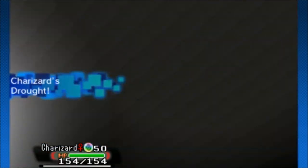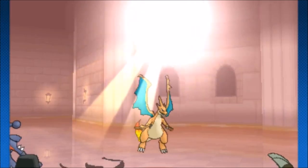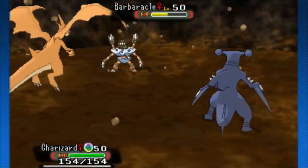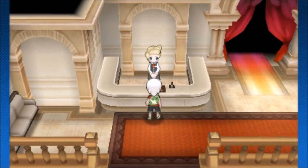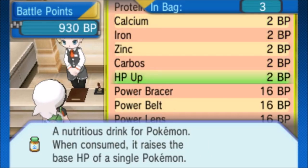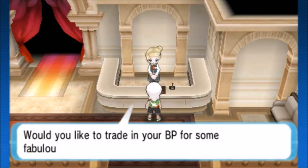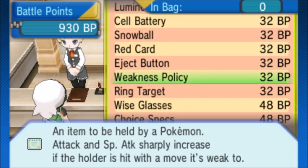Generally, if you can find something like a Safeguard Meowstic Swagger into a Kangaskhan or some kind of sweeper, that works out really well — just something fast with decent support. Just outside of the main battle room, you can buy items that help out your battling: a lot of evolutionary trade items and power items such as Power Band and Power Bracer for EV training. On the other side, you have in-battle use items like Choice items, Life Orb, and Focus items.